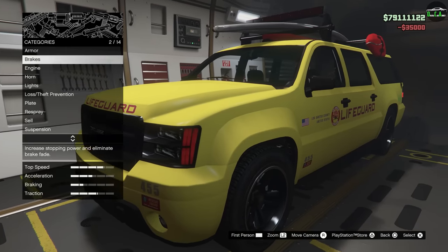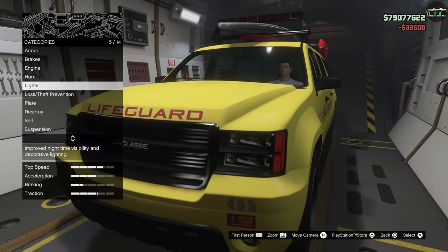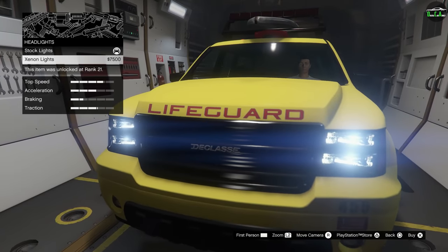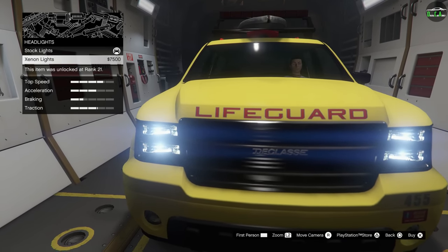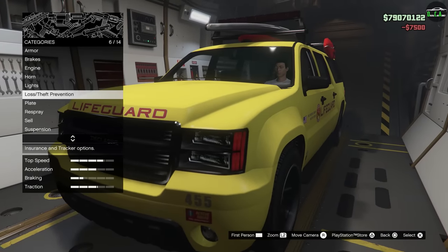So we've got armor, brakes, and engine. For horn, we'll leave that. For lights, we'll do Xenons to give it a kind of custom look, since most people that drive this around probably have it with the stock lights. Give it a nice custom look.